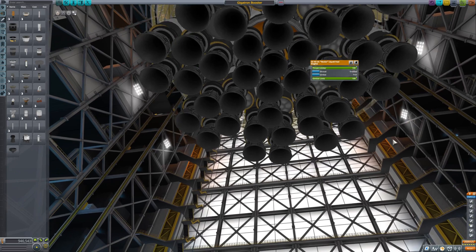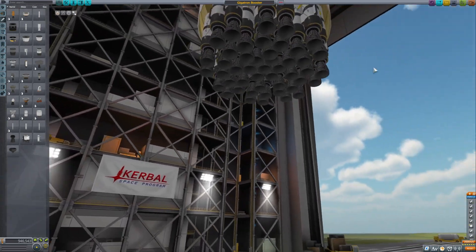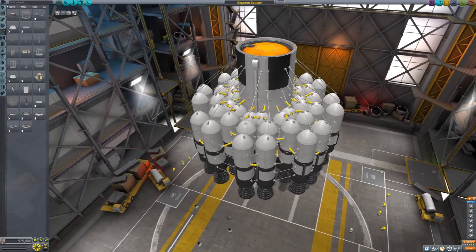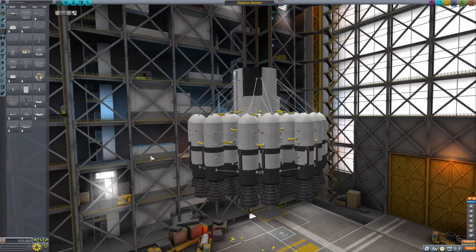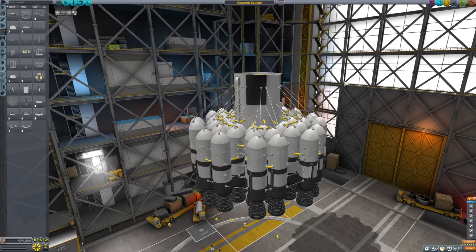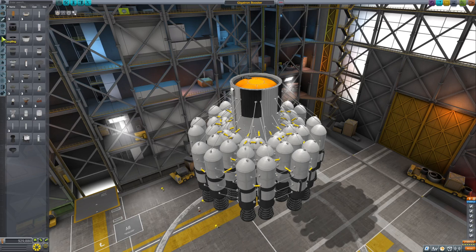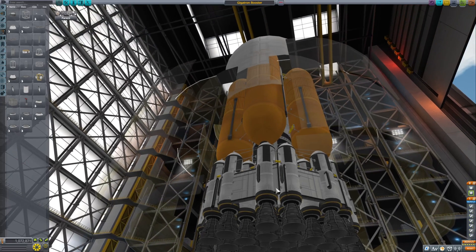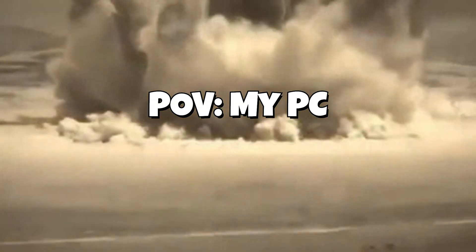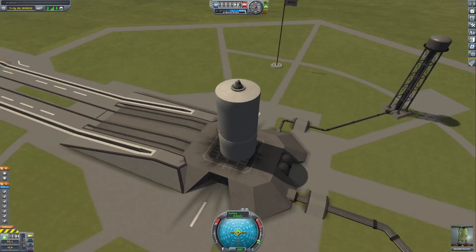Look at all these engines - this is an engine segment. How heavy is this? The engine segment alone is 500 tons! This is about to be a really heavy rocket. A few moments later - I am lagging in the building bay. If I'm lagging in the building bay my game is gonna explode when we launch it.